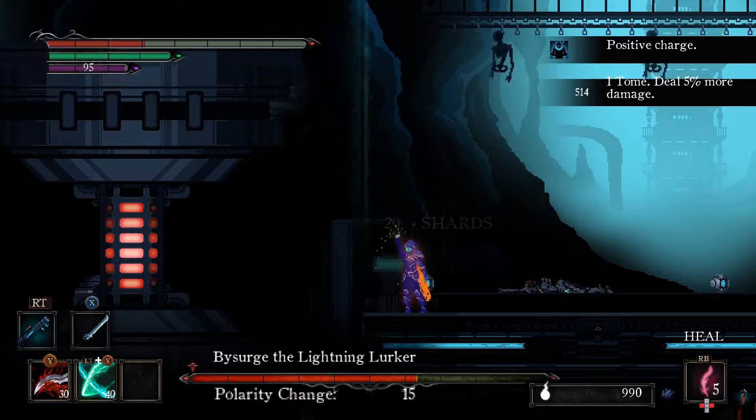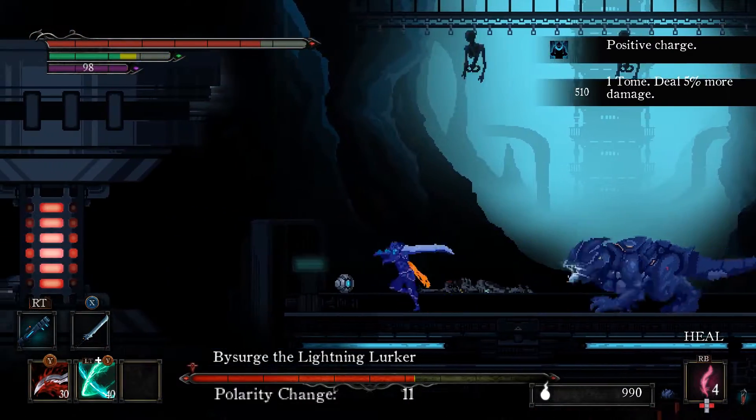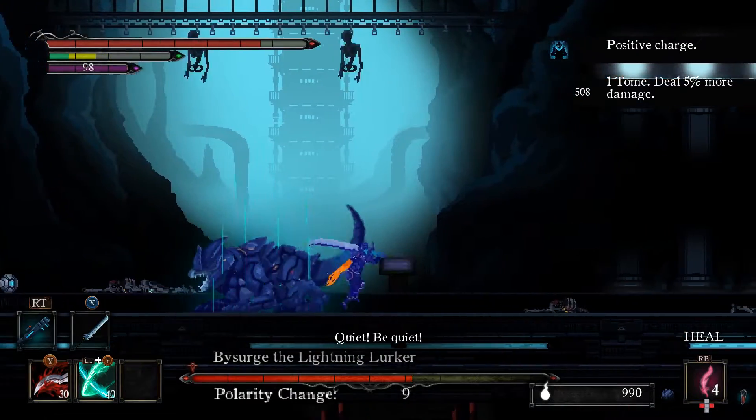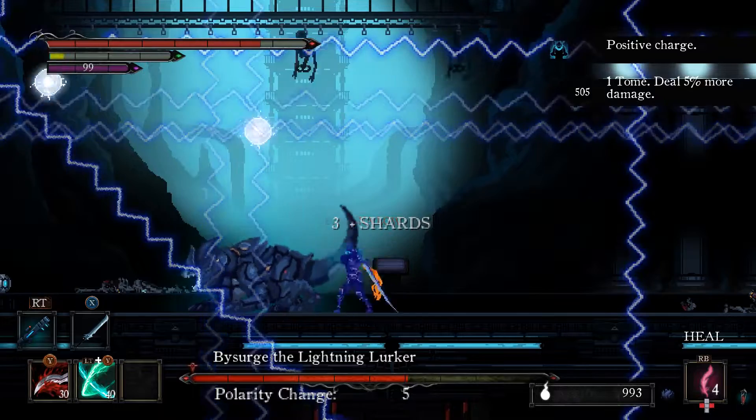Whenever he uses area attacks is a good time to heal. The lightning is pretty easy to avoid — just try not to get too greedy because it can catch you off guard.